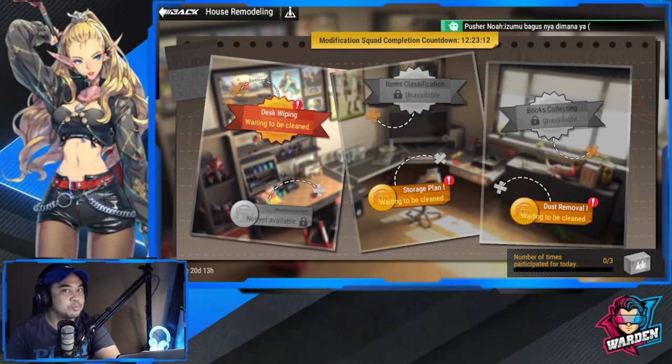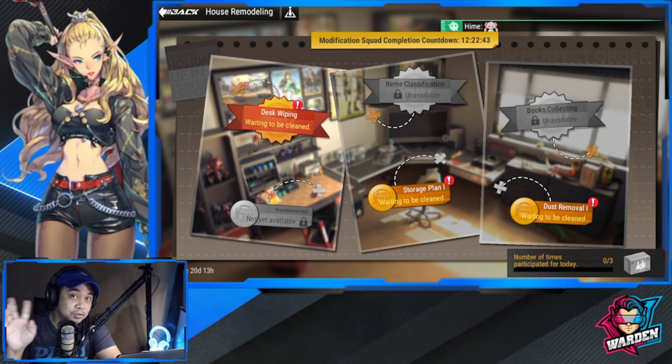Hey everyone, welcome to Figure Fantasy — it's house remodeling time! The figures figured out they would do some remodeling of this room, and they're planning it out without us. So let's teach them how to remodel by contributing to this event. This is a co-op event, so please make sure your co-op members and teammates cooperate for this one.